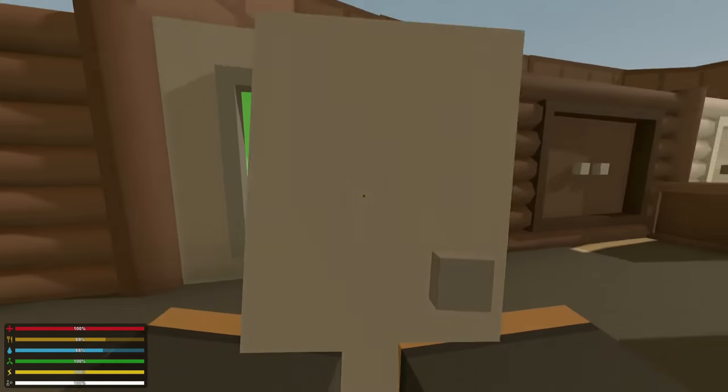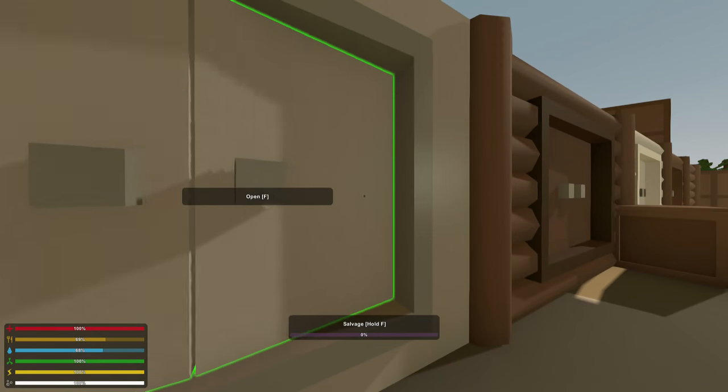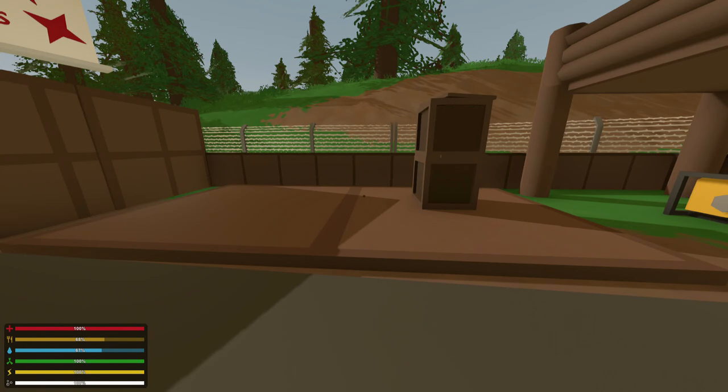The metal shutters can only be opened by the person who placed them down or group members. They come in all the different colors and they look pretty sweet. Moving on, we now have a new building type. Before we only had wood and metal, and it's exciting to see different methods of building bases. This now includes brick — we can now have brick buildings.